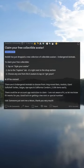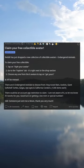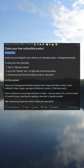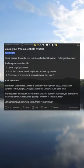Claim your free collectible avatar — Reddit has just dropped a new collection of collectible avatars: Endangered Animals. To claim your free collectible, tap on 'Style Your Avatar' to go to the Explore tab. It's right next to the Shop section. Choose anyone from the six avatars, tap on 'Get Yours,' and it'll be minted.